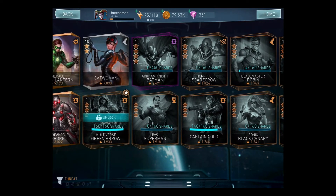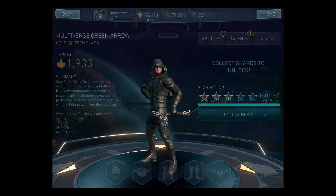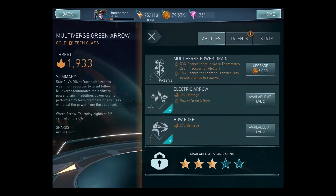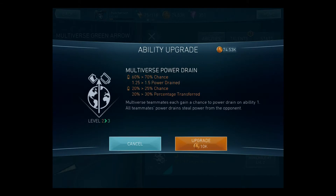Because I've got a lot of tech, I'm going to boost him today — this is going to be my biggest boost ever for a new character. He's 3 star. Star City's Oliver Queen utilizes his wealth of resources to grant fellow Multiverse teammates the ability to power drain. In addition, power drains performed by team members of any class will steal the power from the opponent. He can power drain, which is pretty interesting.